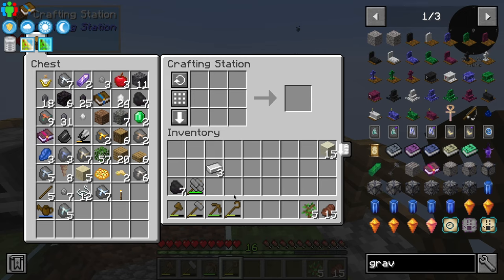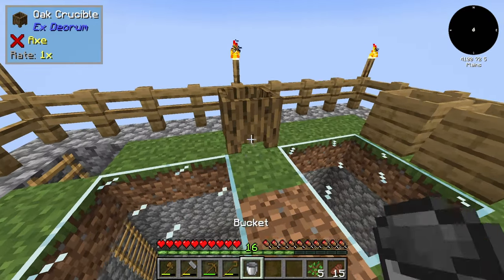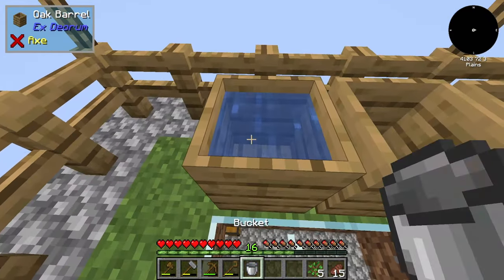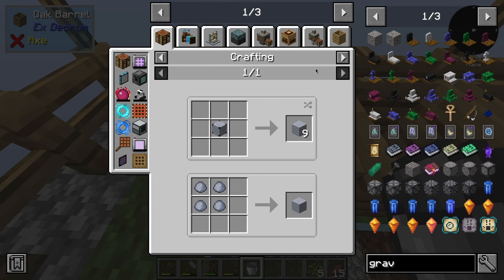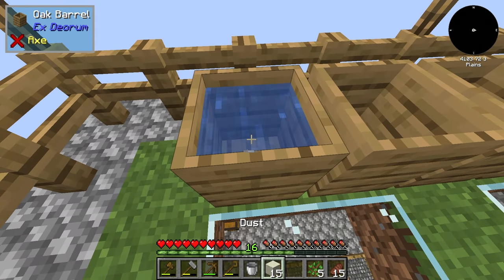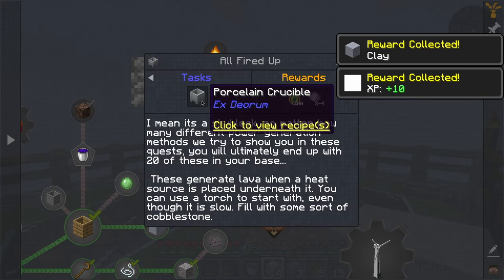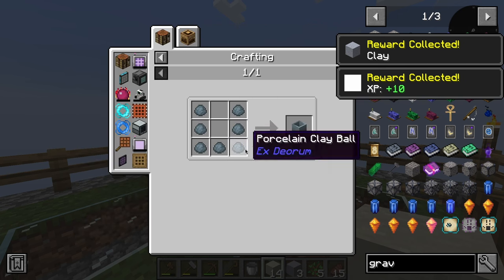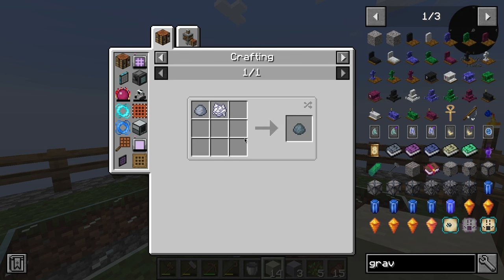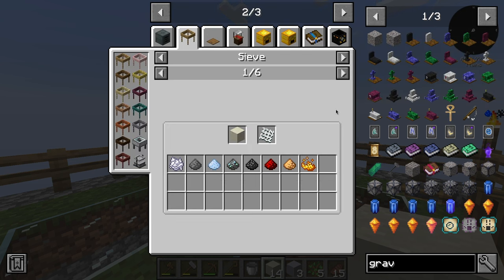Three iron ingots — can't believe I'm using it to make a bucket out of all things. So there we go — a bucket. Then we can work towards getting clay. One bucket there, add that there. And to get the clay, we place dust in it. Like that — boom, we have clay. Next we need to make all fired up — a porcelain crucible, which is an unfired crucible, which is porcelain clay ball, which is bone meal. And we get bone meal from sieving dust.